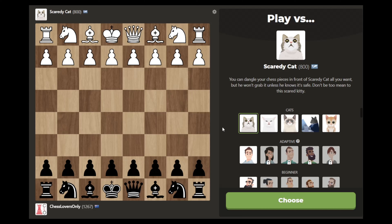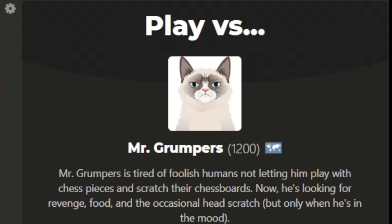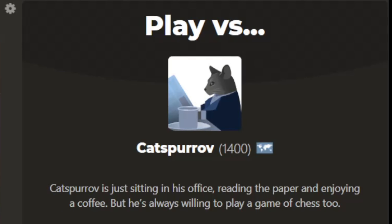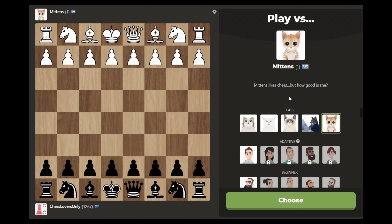Hello everyone, this is Mr. Chess at Chess Lovers Only, providing you with some entertaining chess content. Today I've heard a lot about the cat AIs on chess.com and I'm going to play one of them. Chess.com has released some new AIs which are cats you can play against. There are different levels: Scaredy Cat, Angry Cat, Mr. Grumpers, and Catspernov. But there's an interesting cat called Mittens with a mysterious rating of only 1. Look at this cute kitten — Mittens likes chess, but how good is she?